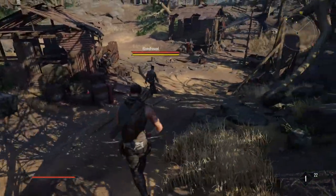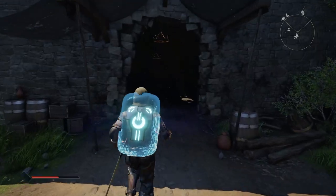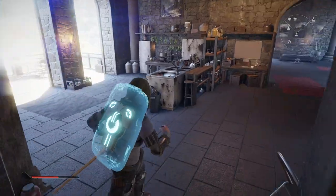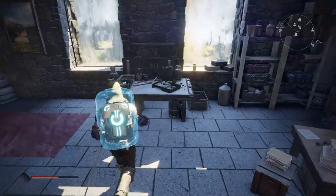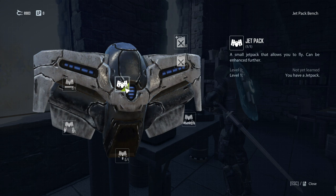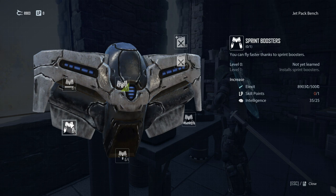Starting with tip number one: upgrade your jetpack. The jetpack was in the original Elex as well and it facilitates a great deal of freedom of exploration. While early game primary use is largely breaking your fall so you don't die every time you jump off a cliff, in this game there is also the possibility of upgrading your jetpack at the jetpack upgrade bench. This is available at the hub of Bastion, which the main story will lead you to fairly early on.